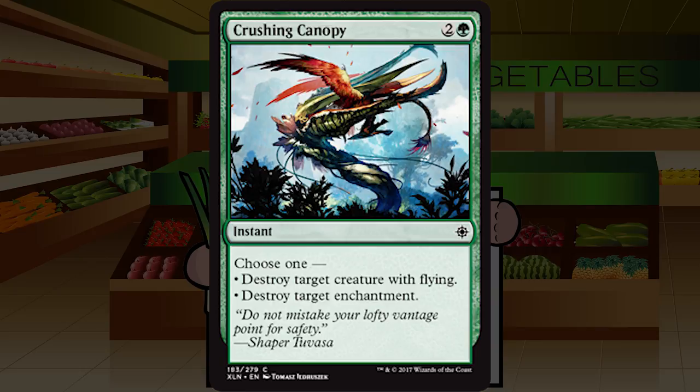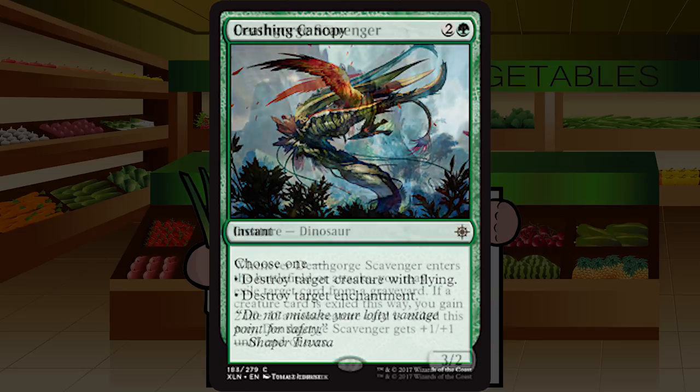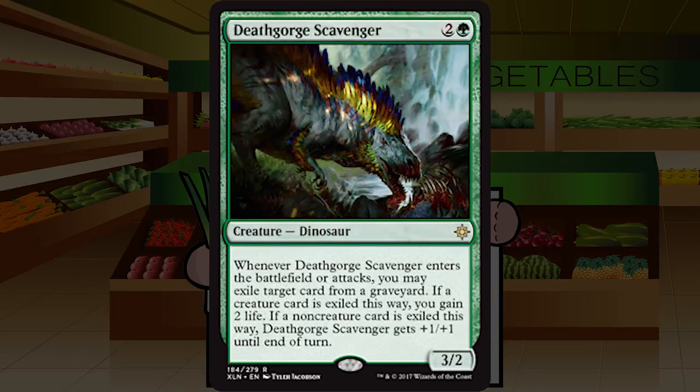Up next is Crushing Canopy — two and a green for an instant at common. Choose one: destroy target creature with flying, or destroy target enchantment. Getting two modes on one card is very nice, but unfortunately both effects are unplayable in the main board — not enough flyers and not enough enchantments to main deck this. Keep it in the sideboard. It's a very, very good sideboard card and I'd start picking it up when the green cards in my pack get a bit weak.